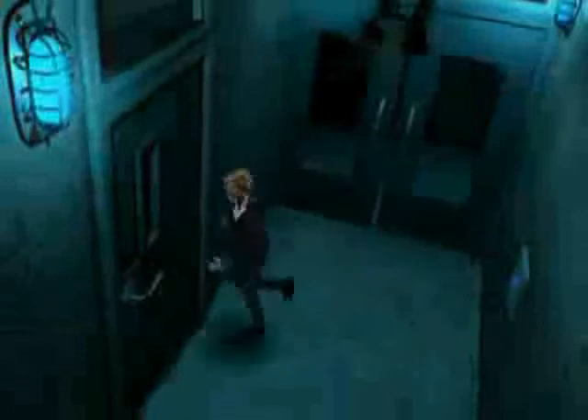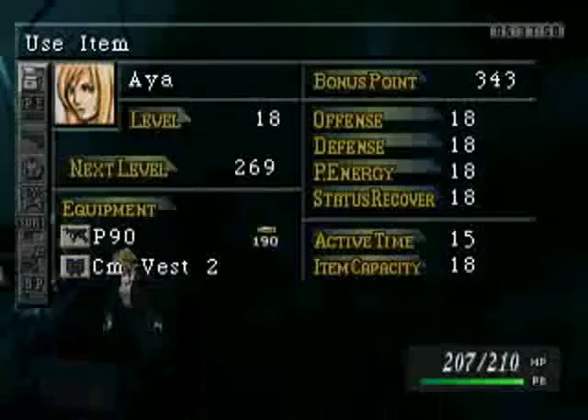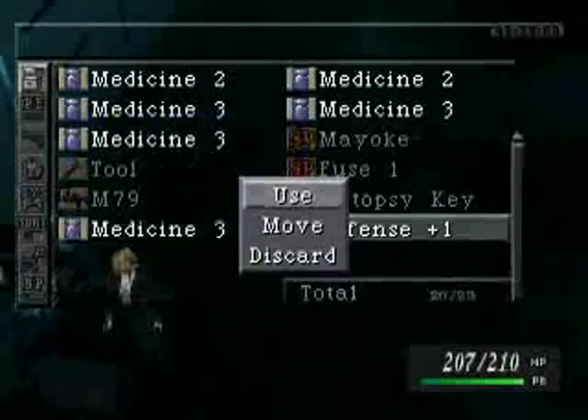Blue card key — it's blinking blue, that's pretty obvious. I guess that key goes with that room back there. Can we get a medicine here? This room obviously has an index — it's going to house one of those alligators. Defense 1 — yeah, that's always good.